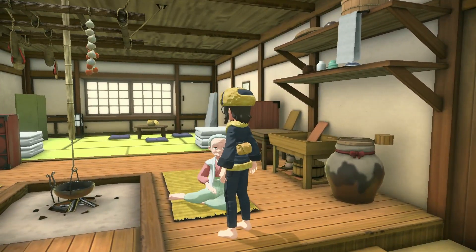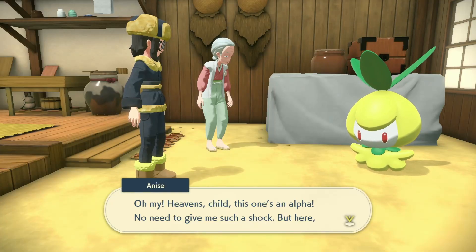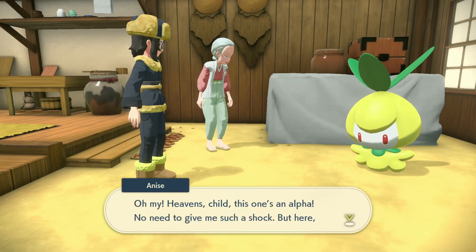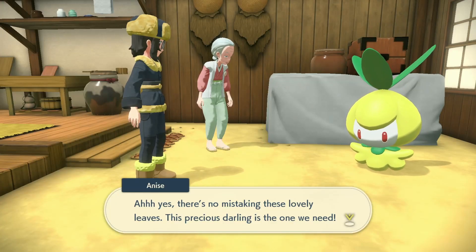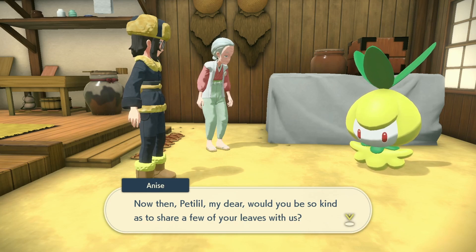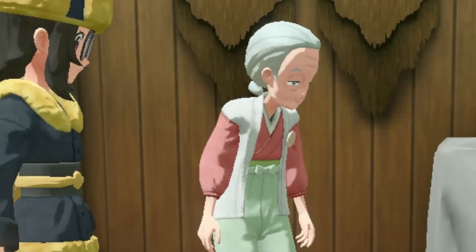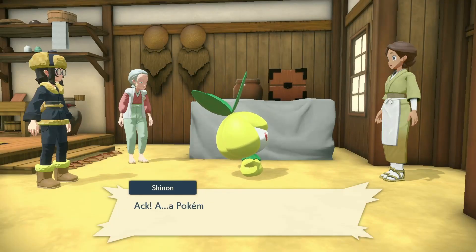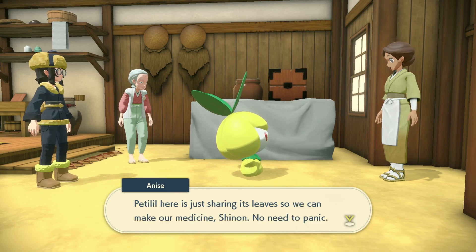I brought an alpha Petilil for Granny's medicine quest - it's so cute, look how big it is! Granny examines it: 'There's no mistaking these lovely leaves. Petilil, would you share a few of your leaves with us?' Then the other woman walks in and discovers the medicine ingredients have been coming from a Pokémon the whole time.